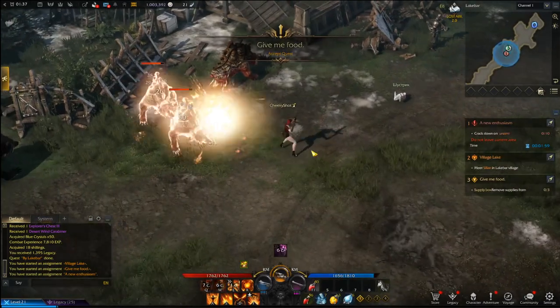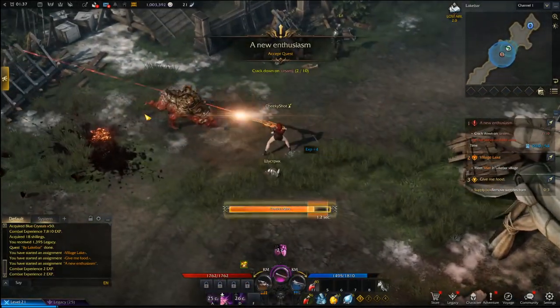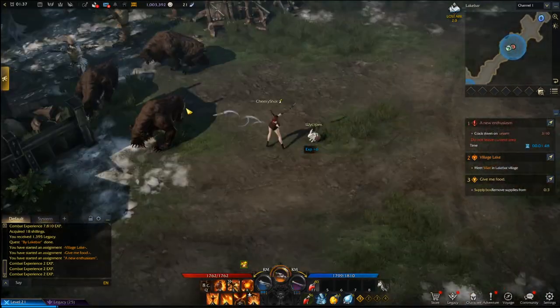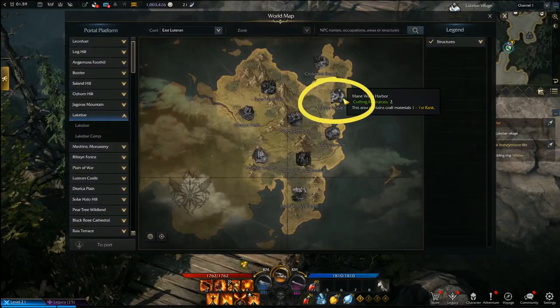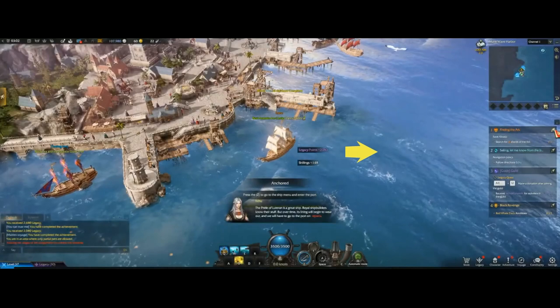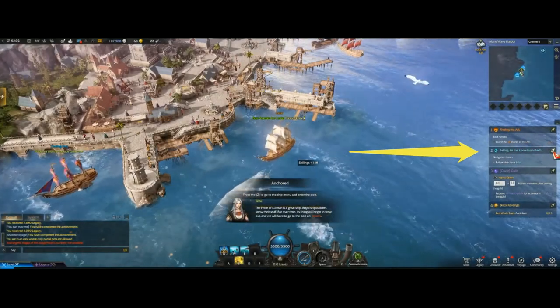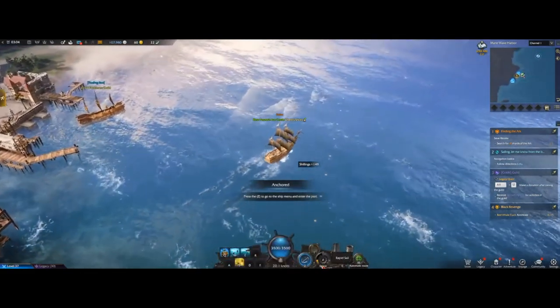Using this method, the world record to reach level 50 is just under 10 hours, but for most people speed-running it will probably be somewhere between 15 to 20 hours depending on how quickly you push through. Also worth noting: when you reach the harbor, the main quest changes from orange to blue, so you'll be following a blue story quest as well as unlocking your first boat, which allows you to travel between continents.